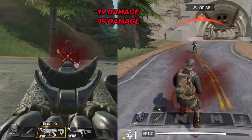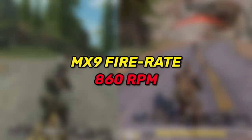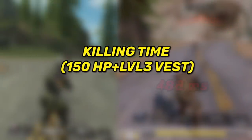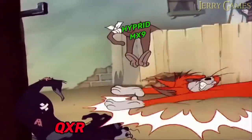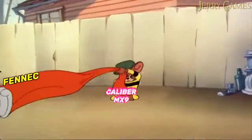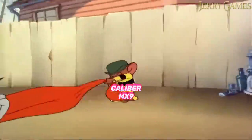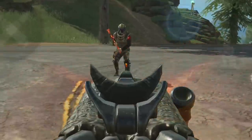The MX9 with large caliber deals 19 damage to the chest and with a fire rate of 860 rounds per minute it can kill an enemy within 488 milliseconds, which is insane. Not only does it beat the hybrid mag version of the MX9, but it also beats the Fennec — the gun with the fastest fire rate in the game — because the Fennec has a killing time of 535 milliseconds.